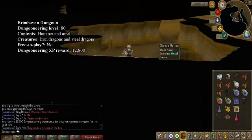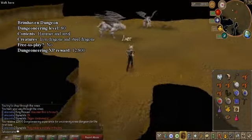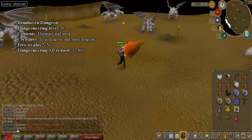Broomhaven Dungeon. This dungeon is located next to the metal dragons. This place is filled with steel and iron dragons. Also, anvils are located here for players to use to smelt drops for smithing XP. A hammer is not provided though.